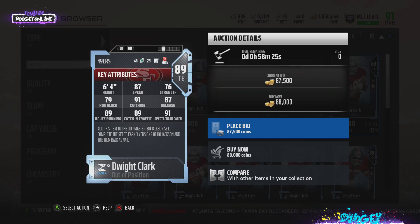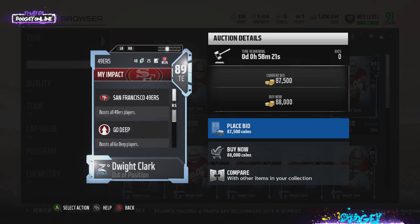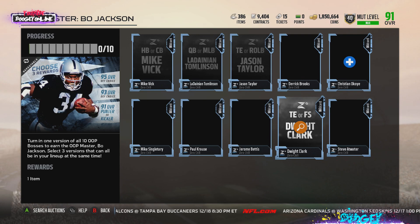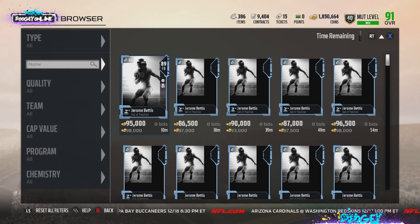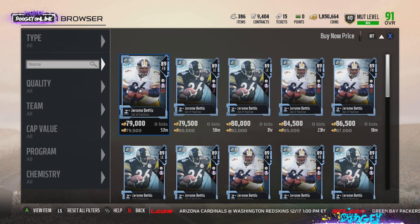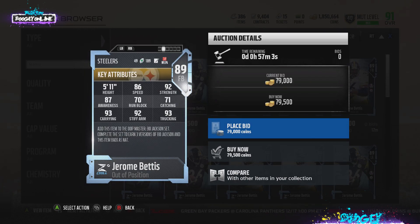A lot of people are gonna sleep on Dwight Clark with the price, but I love that tight end Dwight Clark. As for Jerome Bettis — y'all know how I felt about him from the stream. Jerome Bettis cannot be brought down by one man. If you try to tackle him and your guy doesn't have secure tackler, you're on your back looking at the heavens. Jerome Bettis fullback is going to be nuts — you can put him at tight end, keep him at fullback, or he can also play halfback. It's basically legend Jerome Bettis sitting at fullback waiting for you to utilize him. Amazing card for amazing value — 79k is a steal.